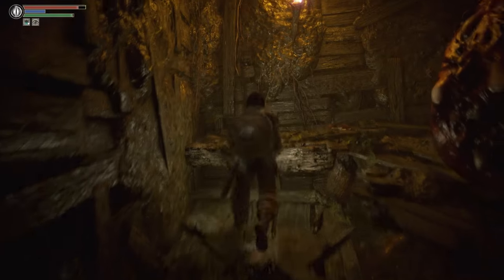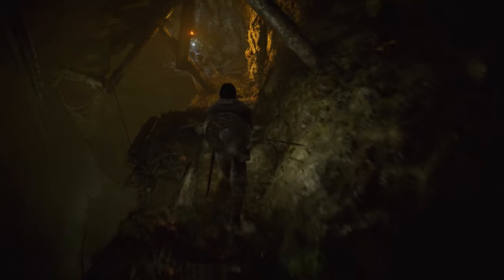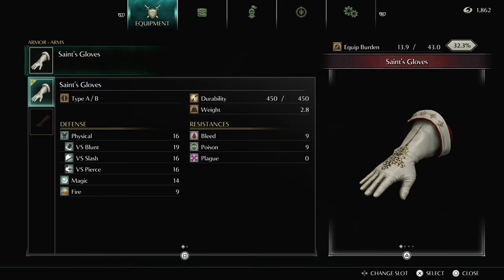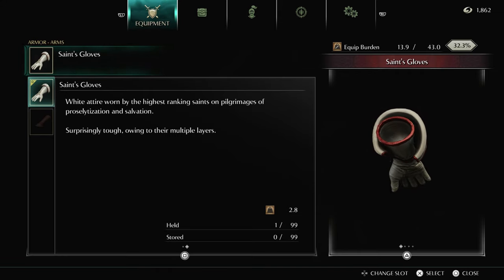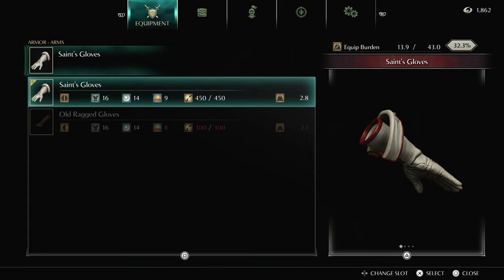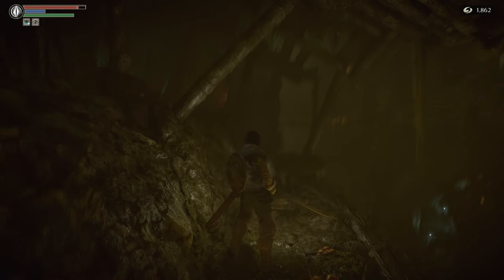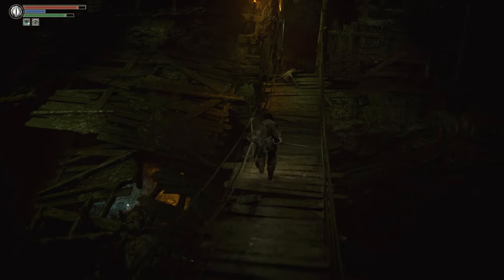Speaking of statuses, the reason Phalanx took a damage over time and died was because I inflicted bleed on him, which I didn't even realize. That is apparently now a property of all curved swords — I don't remember that being the case before, but who knows. Let's check these saints items. White attire worn by the highest-ranking saints on pilgrimages of proselytization and salvation — surprisingly tough owing to their multiple layers. The utility of the saints set is that it's got pretty decent poison and bleed resistance. No plague resistance! The poison resistance is pretty useful here — that's the most common status effect in the Valley of Defilement, as you might guess.